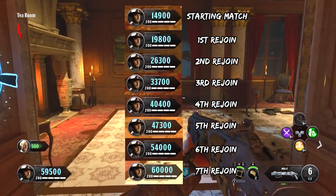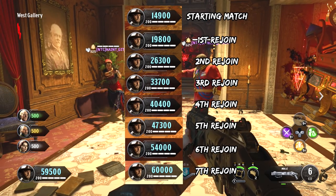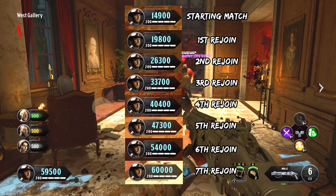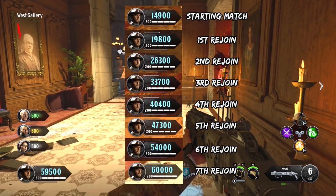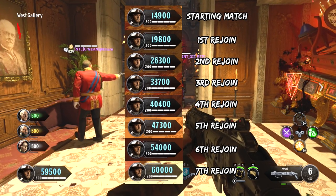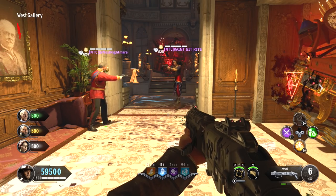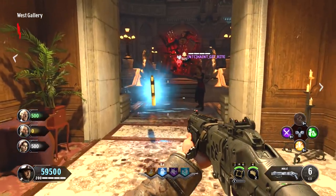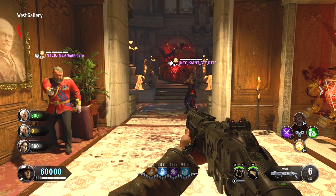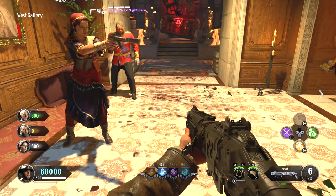I'm going to show you guys the point increments that happened as they joined back each time with new elixirs. Starting from almost 15,000 points, each time they joined back they got me anywhere between 6,000 and 7,000 points. On the seventh rejoin, I got 60,000 points, and we stopped there because we didn't really need any more to do the low round Easter egg. Between the four of us, we only had to use seven Join the Parties, and we all had like three or four each — that's probably what most people have if you've played since day one. So it's a very reasonable method; you don't have to spend money on elixirs. It is very time consuming because you're waiting for people to leave and join back in, and that joining back process can take a few minutes. To get 60,000 points, it took us about 45 minutes. This is a 100% legit strategy — Treyarch has implemented the Join the Party elixir, and this is the best way to use it.